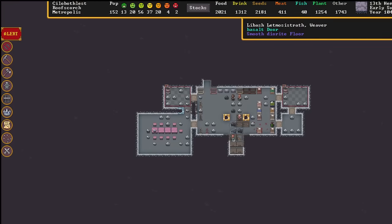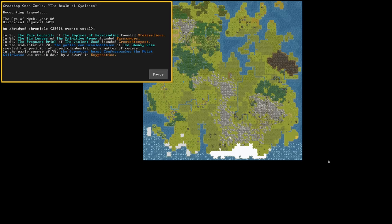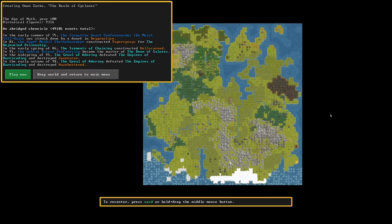You don't buy a Ferrari and then complain that it requires constant maintenance to reach its potential. Dwarf Fortress is complicated because it is a machine made by two dedicated craftspeople over decades, tuned for precisely one purpose: to generate entire worlds and fill them with endless adventure.